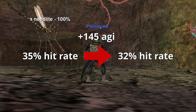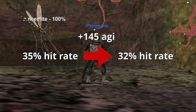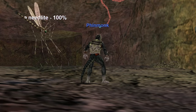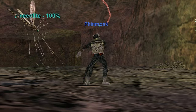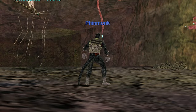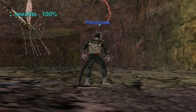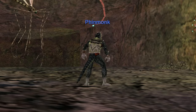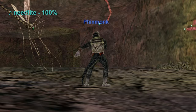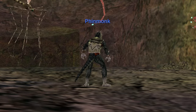So we added 145 points of agility and reduced the mob's chance to hit by 3 points. Not great. We can simplify this by saying for every 50 agility that you gain, a monster's chance to hit you will decrease by 1% — for example, from 35% to 34%. Now think about how difficult it would be to obtain just 50 agility on gear during Classic Era EverQuest. It's quite difficult. So if you equip an item here or there with a couple of agility points on it, your character is effectively gaining nothing. And if you also consider that a lot of agility items come paired with dexterity on them, it gets even worse.